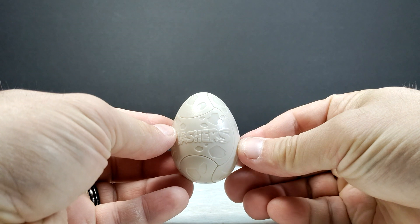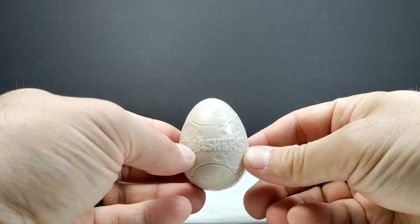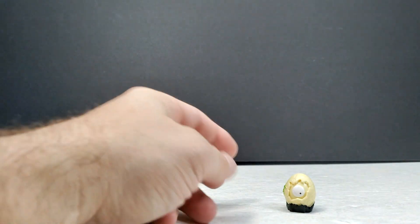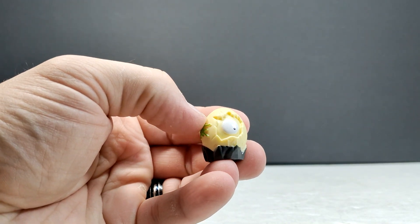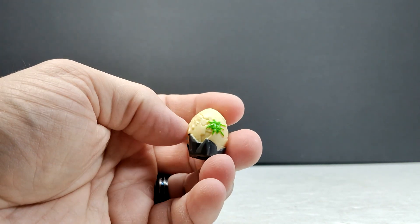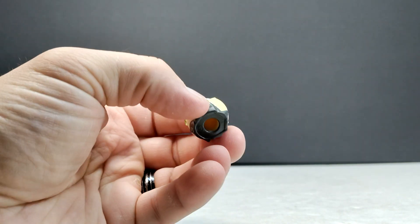Once you break the egg out of the packaging, it looks pretty cool — definitely decent, with the Smashers logo across the front. We smashed the first egg, and within it we have an egg figure — how about that for convenience. It's an egg with a little eye poking out and a rocky formation underneath with some kind of slime splatter. That one is okay I guess, but definitely not the ideal one to get straight out of the gate.